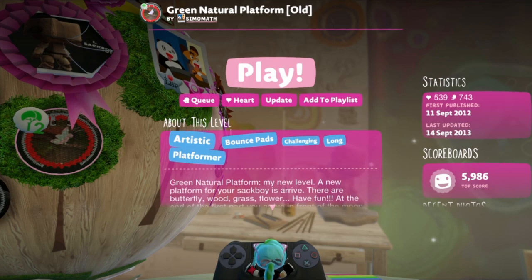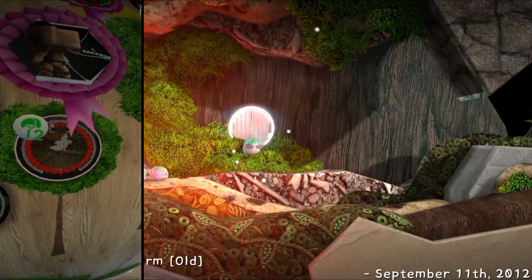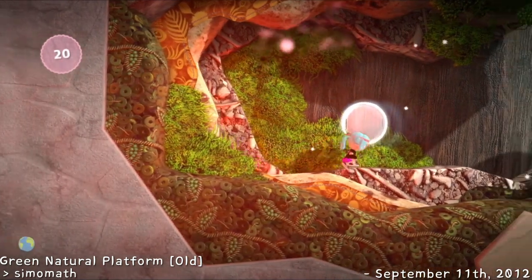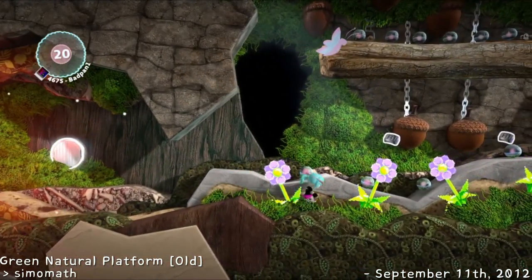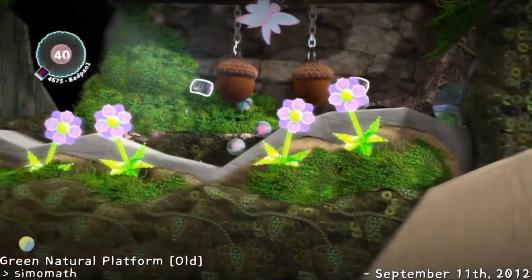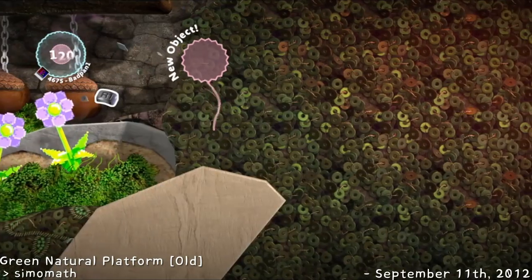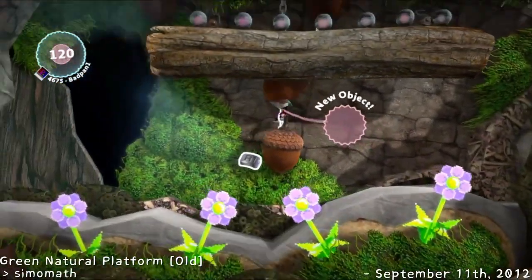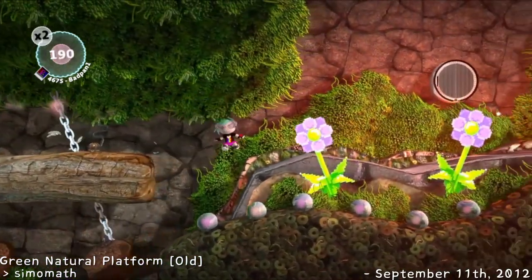Today we're having a look at Green Natural Platform by SimoMath. So here we are in Green Natural Platform Old by SimoMath. We had a really nice, very short intro. I love these pixel flowers, and I'm loving that butterfly. It was like a little short intro — it had the name of the creator, at least their old name.